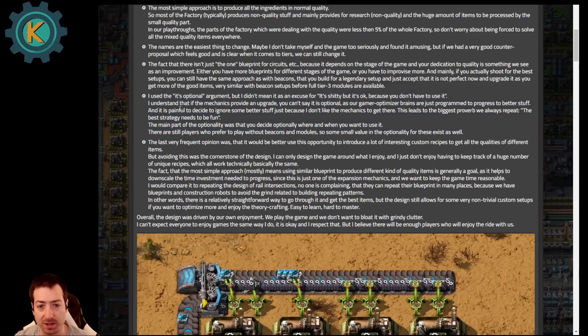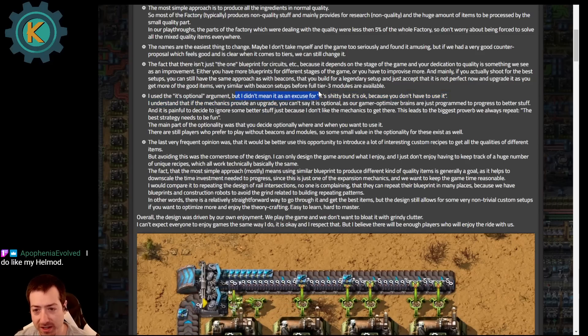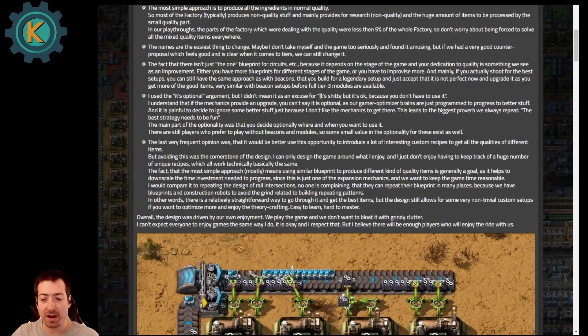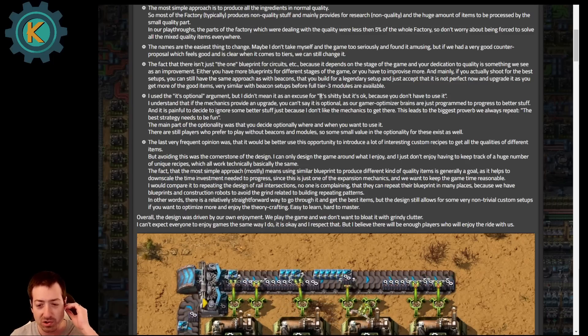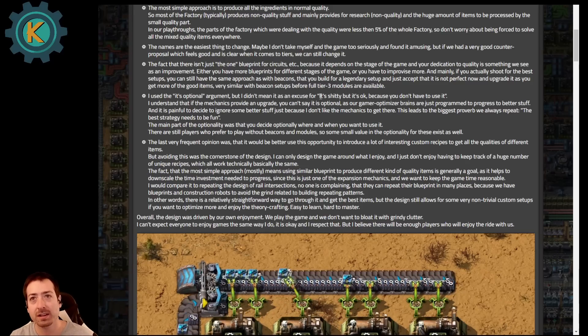I'm really glad they addressed this one. He said: I used the 'it's optional' argument, but I didn't mean it as an excuse for 'it's bad, but it's okay because you don't have to use it.' I've made this argument multiple times on my Discord and in YouTube comments. A lot of people will defend a mechanic in a game because it's optional — which is not an argument. It's actually somewhat of a fallacy. You're saying it's not a problem because you don't have to use it, but by definition that makes it a problem if not using it is the way to fix the problem. If the solution is to just avoid it, then you're basically admitting something is wrong with it.